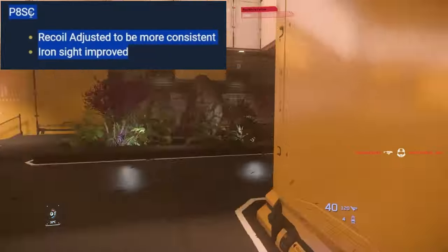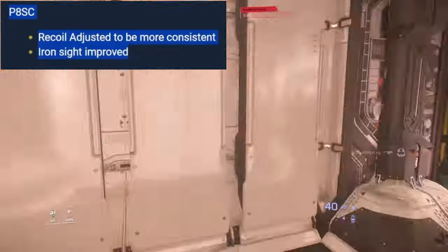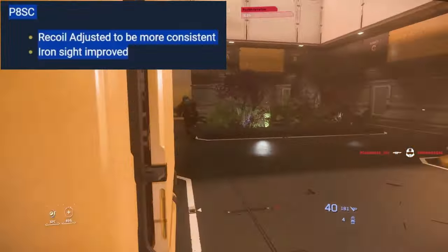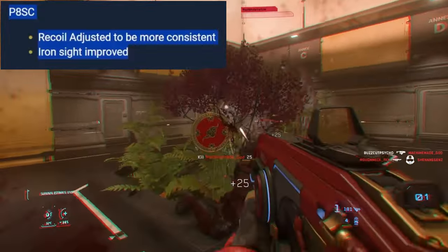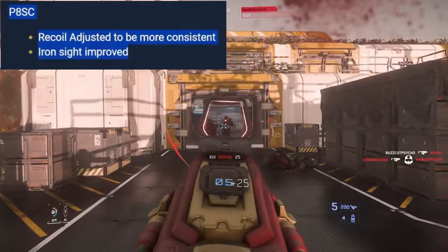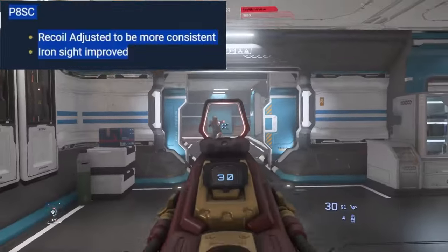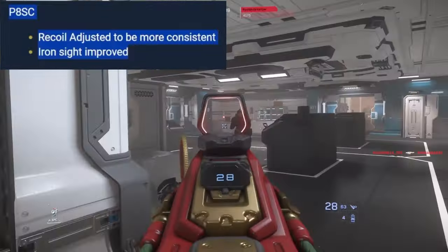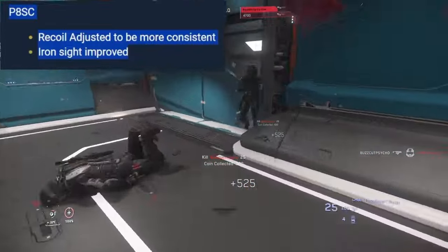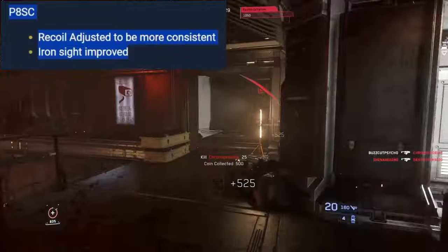Submachine guns — in my opinion the best weapons in the game, and it has less to do with the SMGs themselves and more to do with the game's design. Everything that matters happens indoors — inside spaceships, facilities, space stations. That's close combat, and that's where SMGs reign supreme. Until there are consistent outdoor objectives or transitional combat, I cannot see SMGs being anything other than dominant.